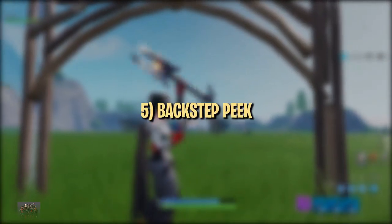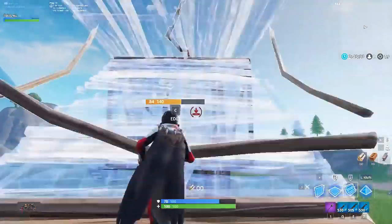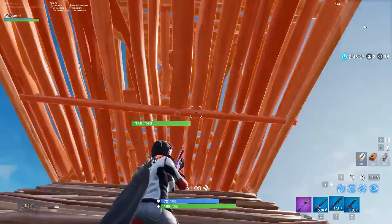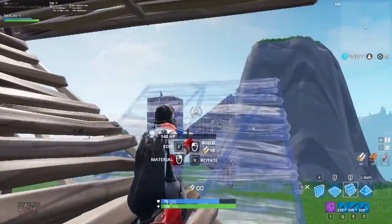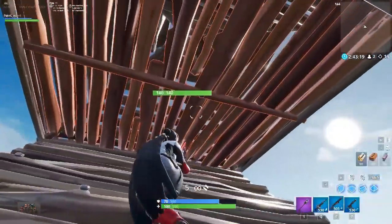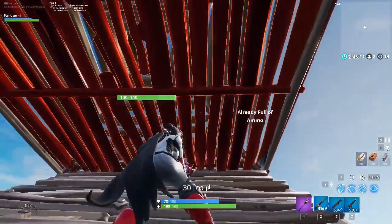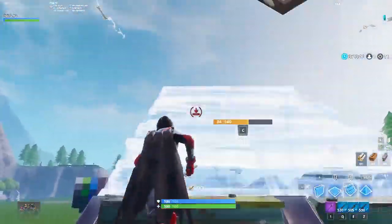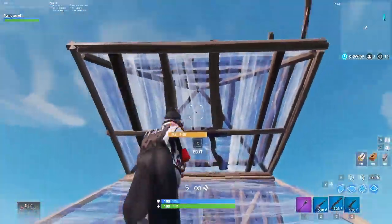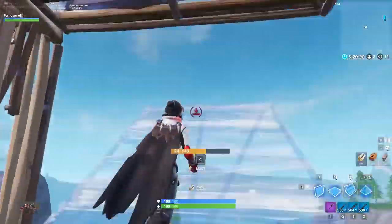Credit to Martoz for bringing this next peak to our attention. The back step peak is useful when you and another player are ramping towards each other, but they secure height first and block you with a floor or pyramid. At this point, most players will expect you to turn and double ramp up, make a side jump and build for height, or box yourself in. Instead of playing to their expectations, you can get a good peak angle by walking backwards and jumping to peak over the floor or pyramid. You can easily get a chunky shotgun shot on your opponent this way, as they'll likely be looking elsewhere expecting you to do something conventional, and many players may even over-peak their angle to prepare for you to build up, making themselves an easy target.